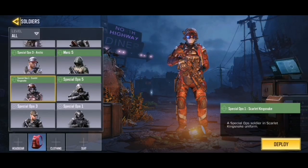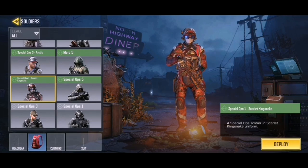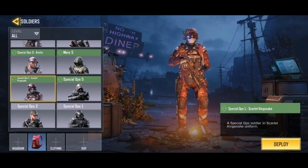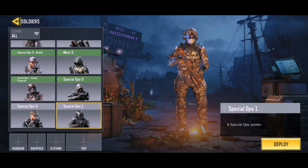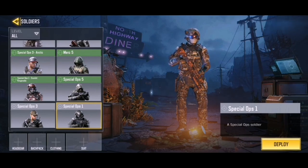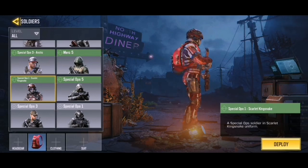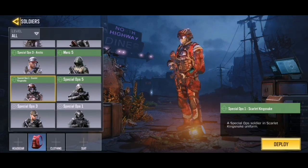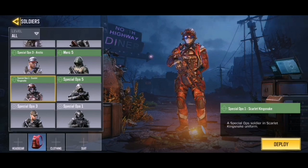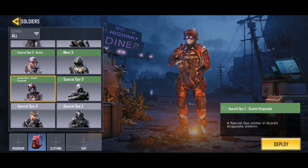Here it is — the Special Ops 1 Scarlet King Snake. Obviously you can see it is just the Special Ops 1 with a coat of red paint, but I think it's pretty cool. I know a lot of people are going to say it's a budget skin, not unique, just this skin but red. It's the first skin you get in the game, but in my opinion it actually looks pretty cool. The price is about two to five dollars, which I think is a pretty cool deal, especially since it is guaranteed.